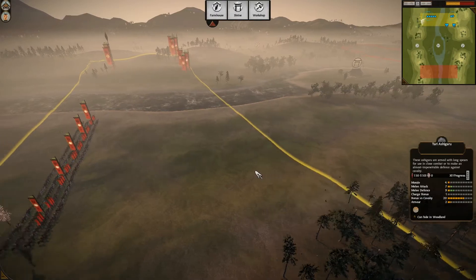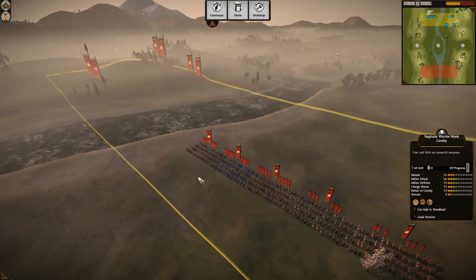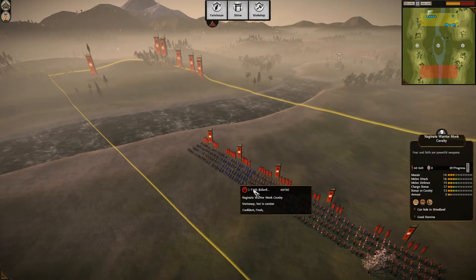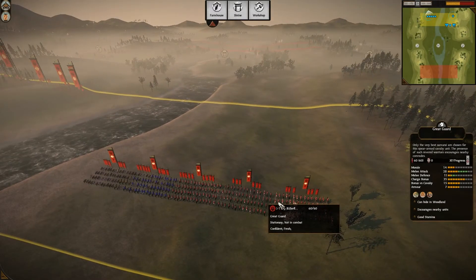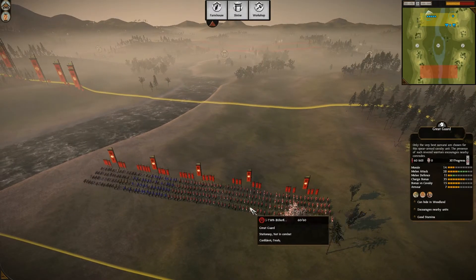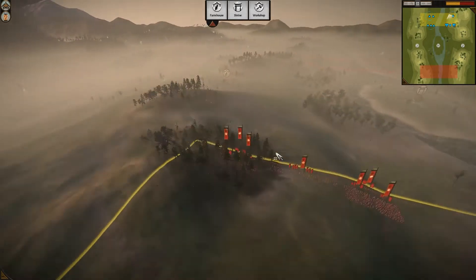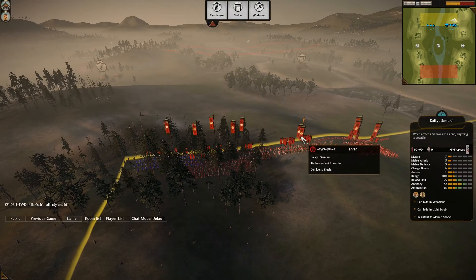Again, the strong cavalry: a Mounted Gunner this time, two Naginata Monk Cavalry of level 9, and two Great Guards at level 6 — four attack, two defense. From what we know about Joe, I think he's going to have a hard time. Killerfish's melee is weak but that's not the main component of his army.